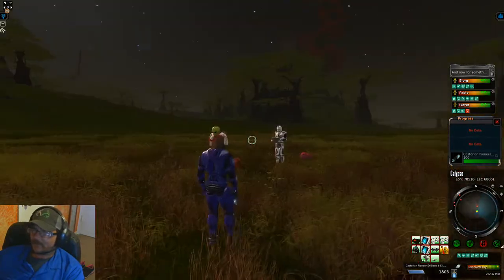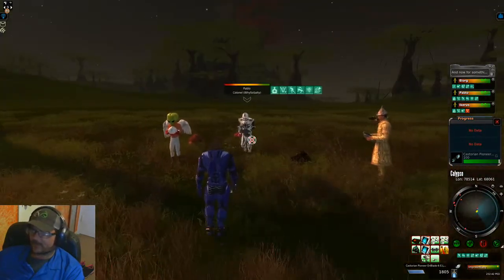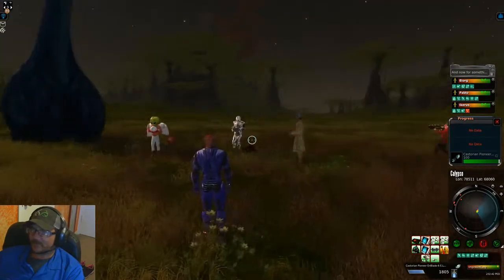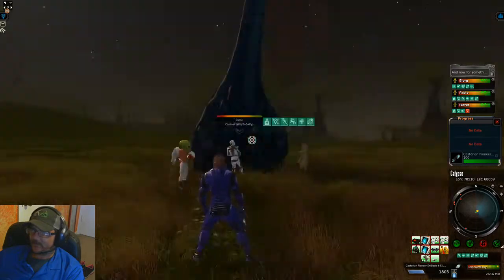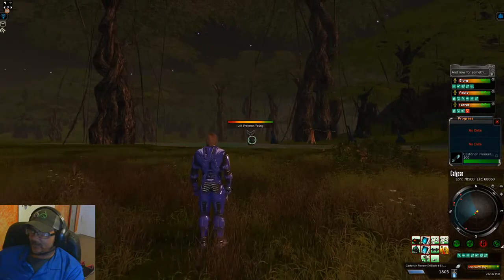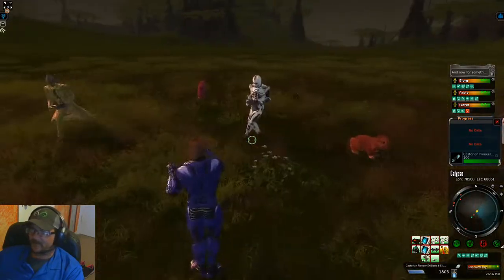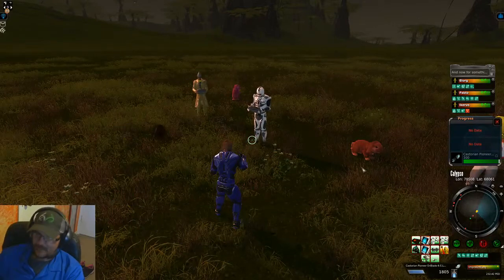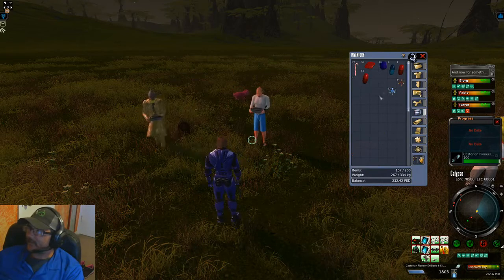So this is three healers. We've got two refurbs, one S10, and a Proteron Old which we're not killing. But there is a Proteron Young right there which we are killing with a Castorian Pioneer Blade 6 Elm Edition. So this is How to Lose Ped in Entropia. I hope you enjoy.